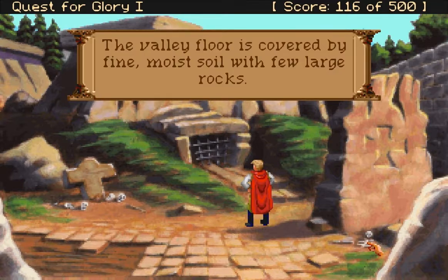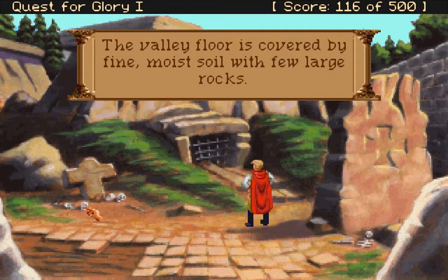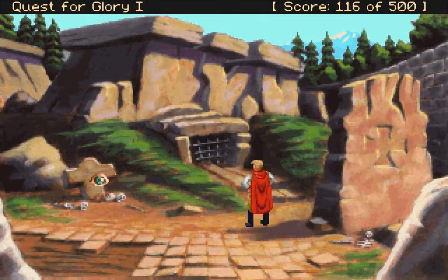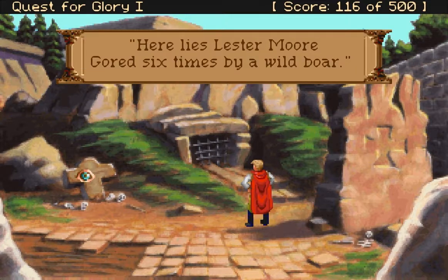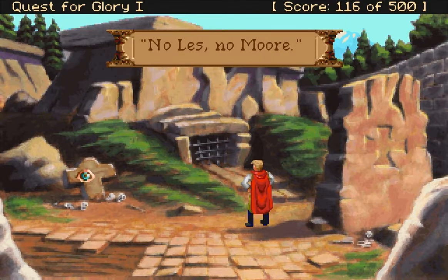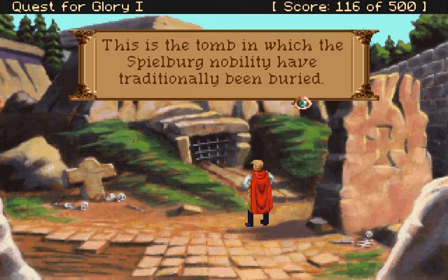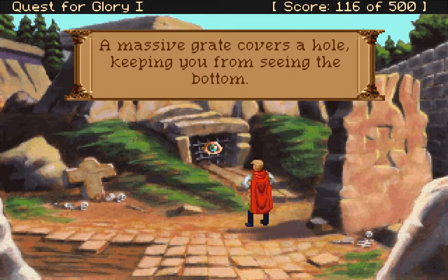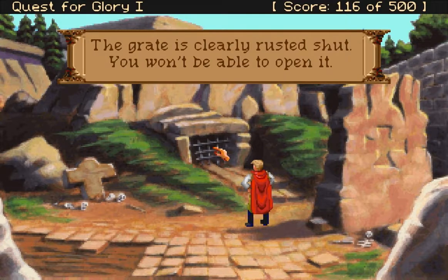I can't get the skeleton. The valley floor is covered by fine moist soil with a few large rocks — I'm clicking on a skeleton though. The large stone has been engraved: 'Here lies Lester Moore, gored six times by a wild boar — no less, no more.' This is the tomb in which the Spielberg nobility have traditionally been buried. A massive grate covers a hole. If the grate is clearly rusted shut you won't be able to open it.